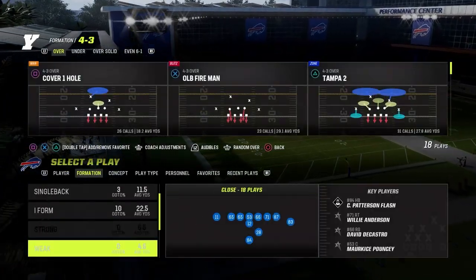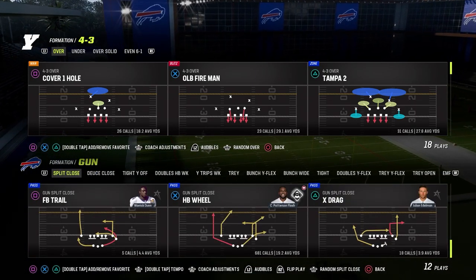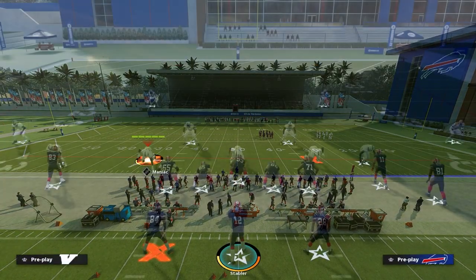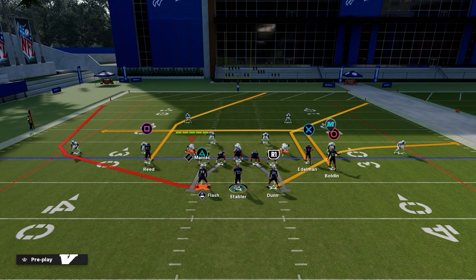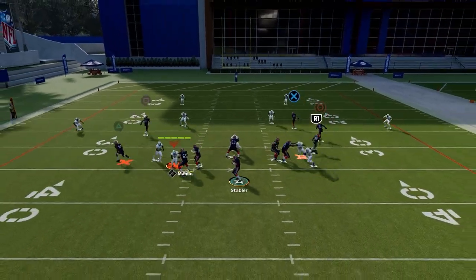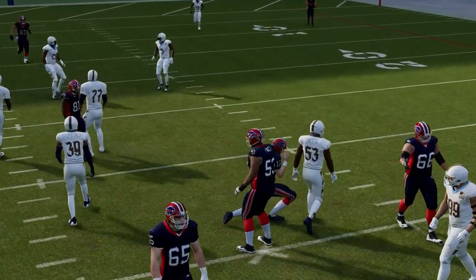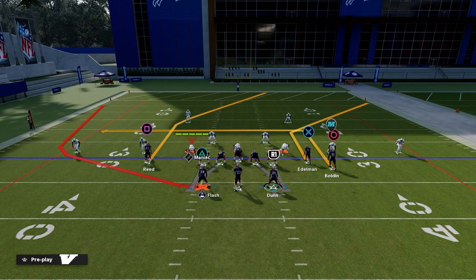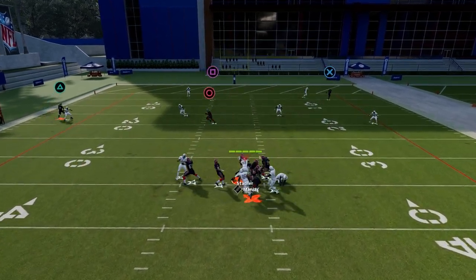I'm currently running the Jets Offensive Playbook and the Chiefs Defensive Playbook. I'll call halfback wheel on offense and 3-2 DB fire to baseline press on defense. Please ignore the lighting up — this is just insane. I'll snap the ball, step up in the pocket, and right there you can see the result. Sometimes there's a little difficulty passing off on the outside with the tackles, but if I block the running back, I have the perfect pocket.